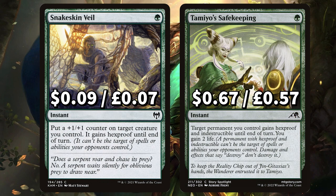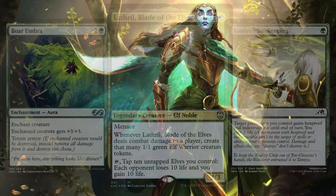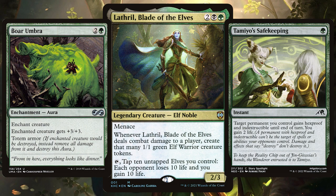Now we move on to that protection. First is Snakeskin Veil to put a +1/+1 counter on target creature you control giving it Hexproof until end of turn. And Tamiyo's Safekeeping to give target permanent you control Hexproof and Indestructible until end of turn, gaining you two life. There's Boar Umbra to give enchanted creature +3/+3 and Snake Umbra to give enchanted creature +1/+1, and whenever this creature deals damage to a player you may draw a card — both with that totem armor. The way Lathril plays she will become the target on the board whenever she's out, so an abundance of protection is key.